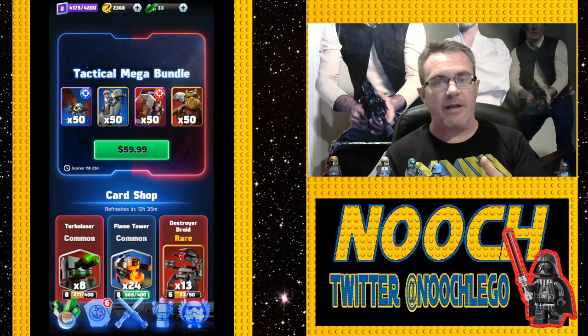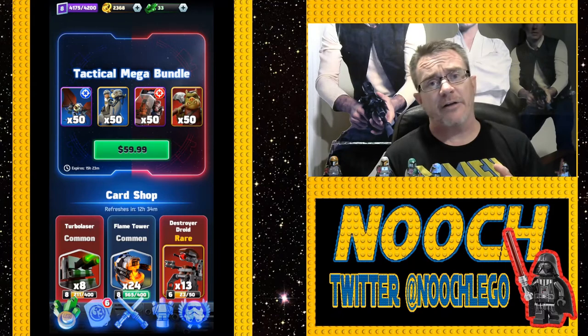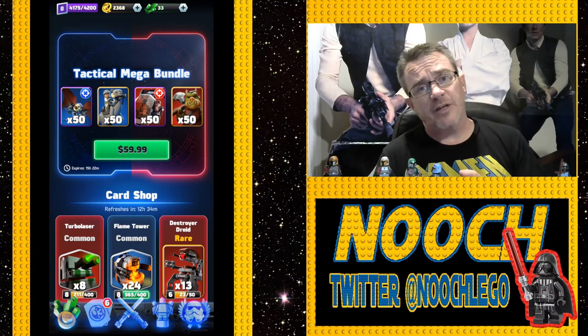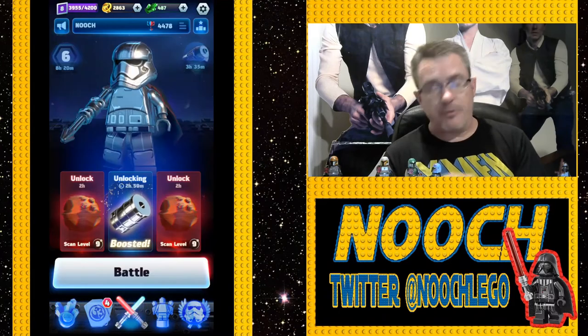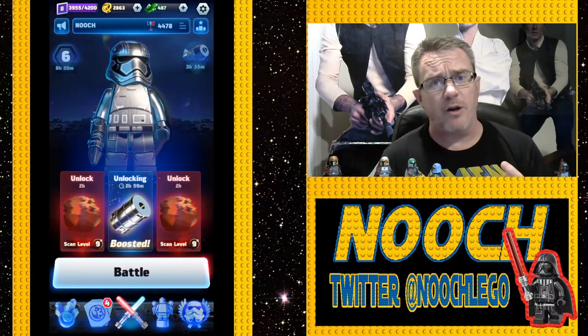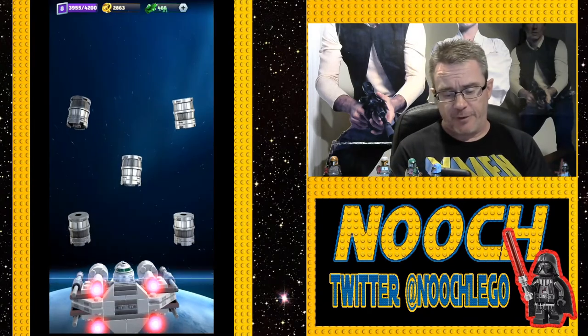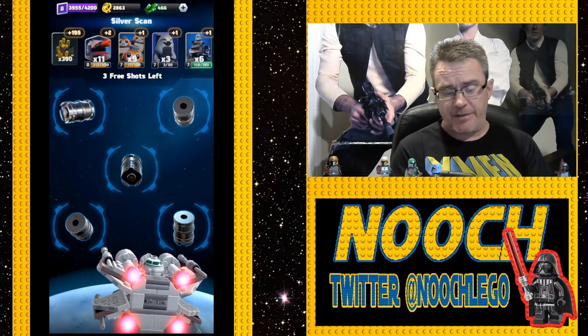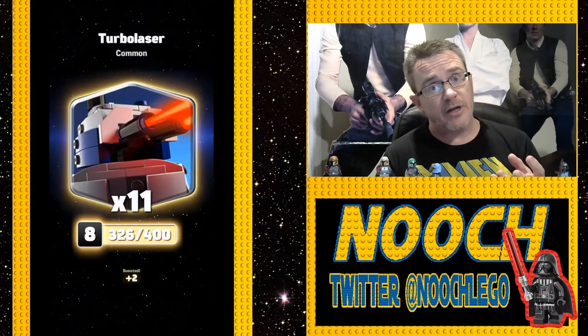Then there's the cold hard cash. This bundle is $60. There's usually a $0.99 or $1.99 pack that has some crystals, a few cards, and maybe some studs as well. You'll have to review that and understand where you want to spend your money and how it works best for your deck. Clans and events may add more ways to earn crystals and studs in the future — we're hoping so.